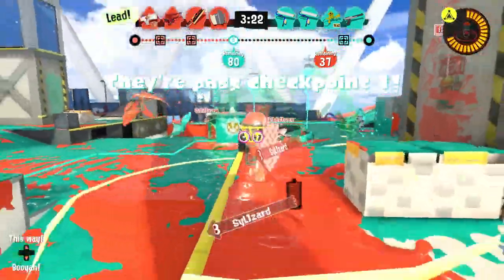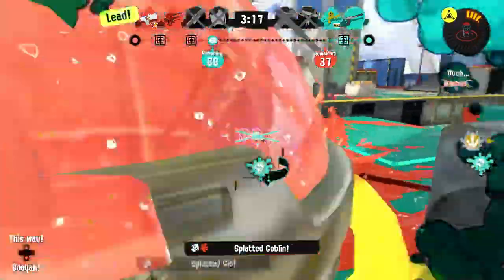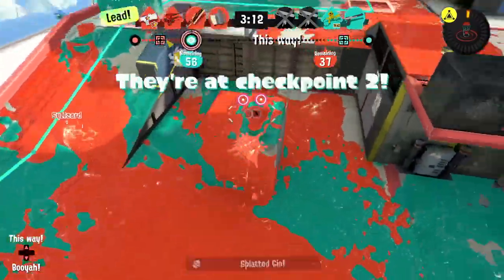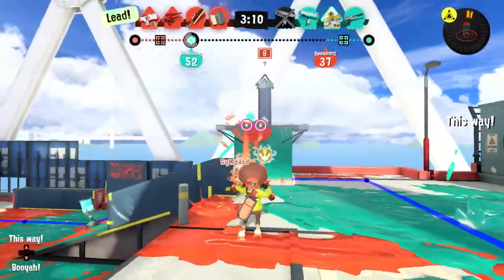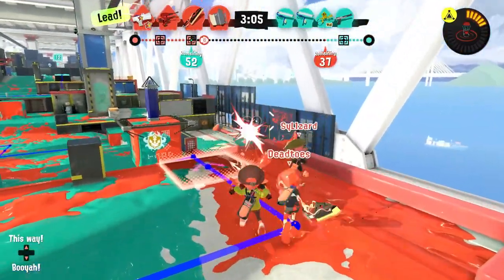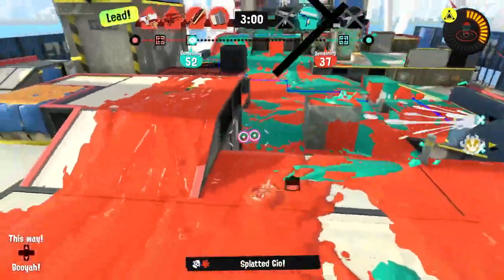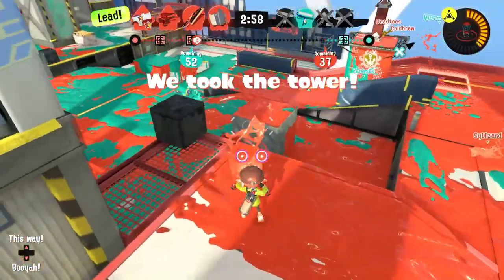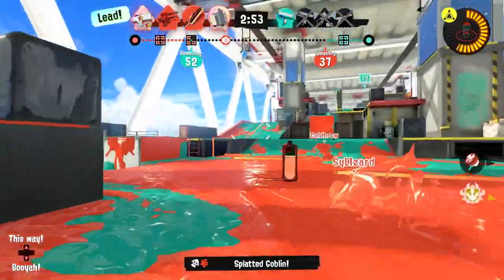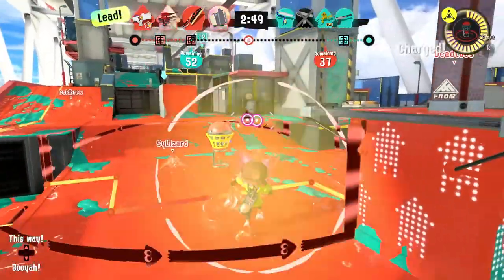We're going to toss this right there and then go for a splat. I see these two roller players on top of each other in a weird way — that was bizarre. We need to move because they are at checkpoint two. Now they're down here — we're ready for you, both of you. There's no way you're surviving that one. They tried to do the Booyah Bomb but it didn't really get anybody because no one was there. We took the tower back — I see you over here, gotcha! Cover up that turf wherever we can and then we're almost there. Just like that — perfect.